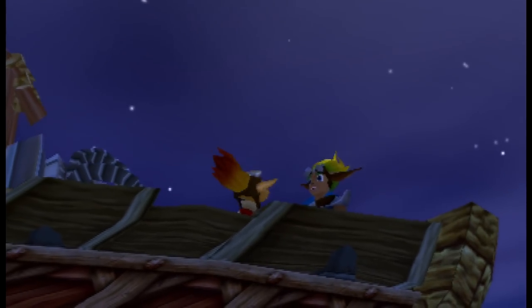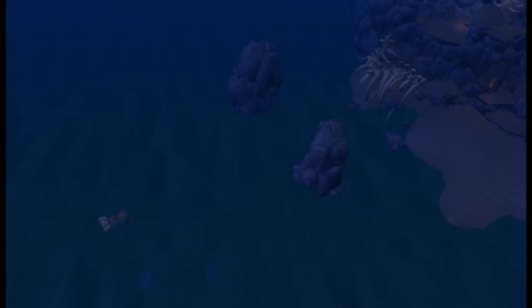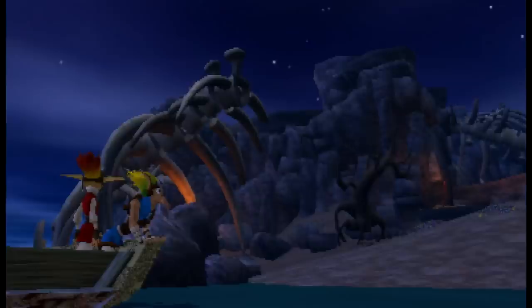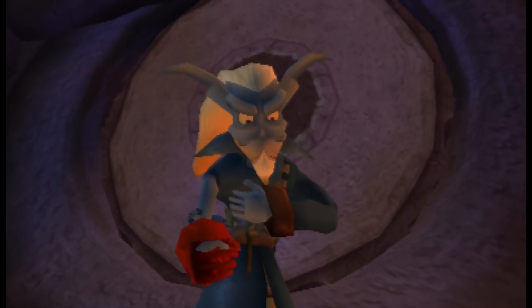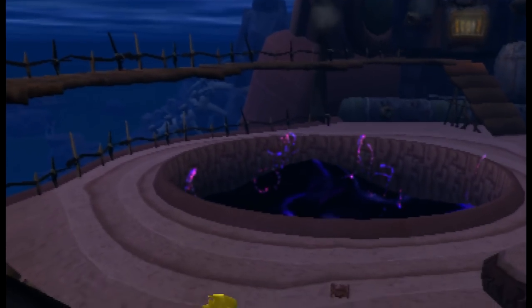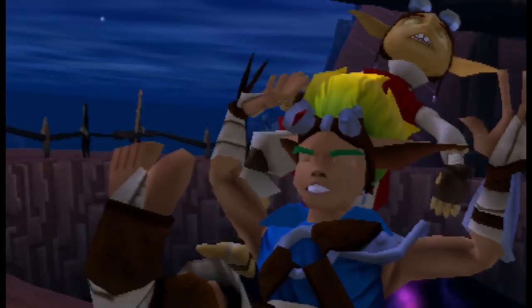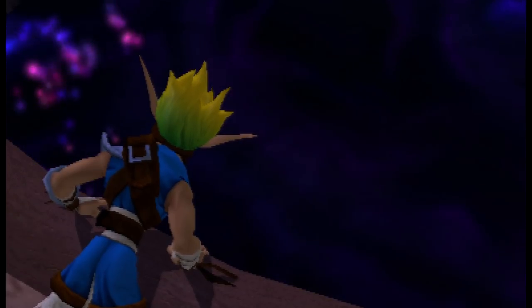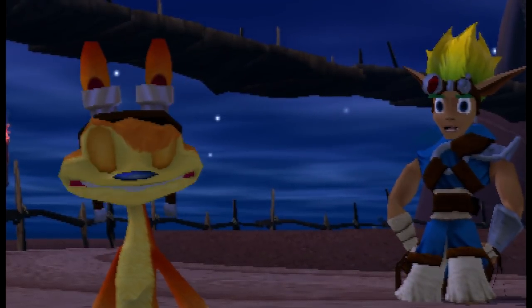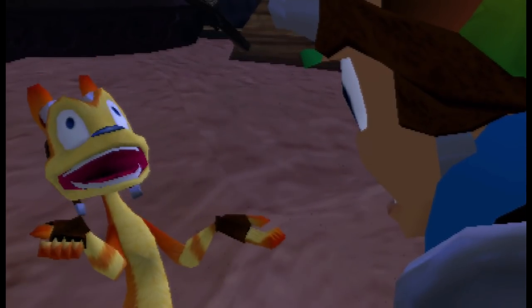The Precursor Legacy begins with the young lad Jak and his pal Daxter venturing off to Misty Island, a dangerous area located a few miles across the sea from their hometown, Sandover Village. Upon exploring the place, the duo pass by two ambiguous freaks and a group of lurkers, and later find a giant pool of dark eco. A lurker assaults them, ultimately causing Daxter to plunge into the pool after Jak is knocked back. Daxter luckily pops out, only he's been turned into an odd soul — a weird cross between an otter and a weasel.